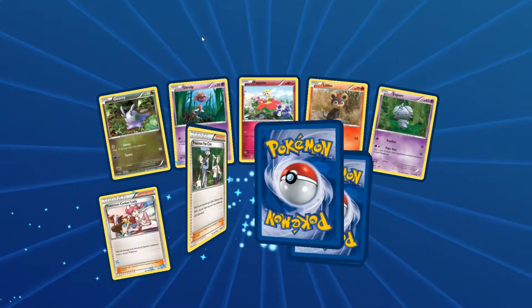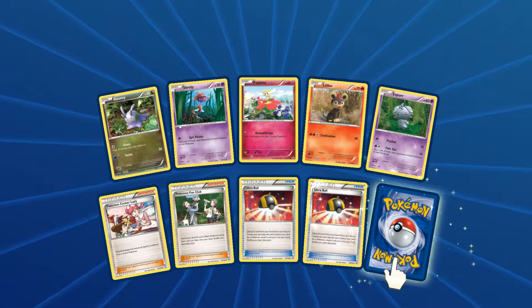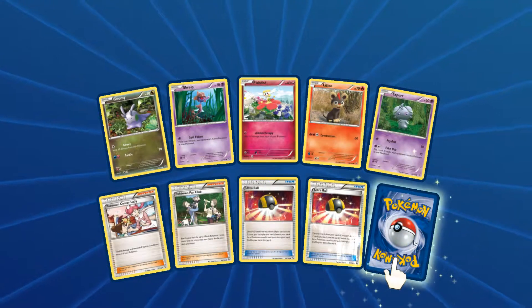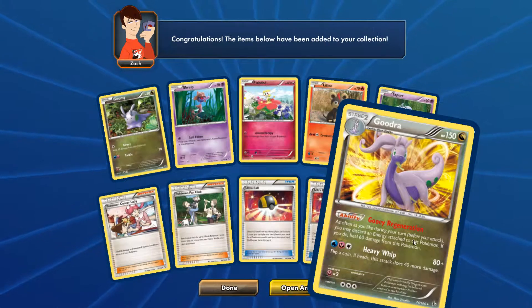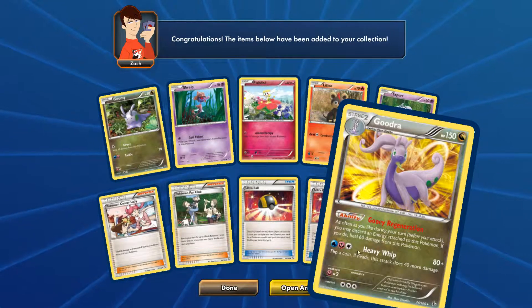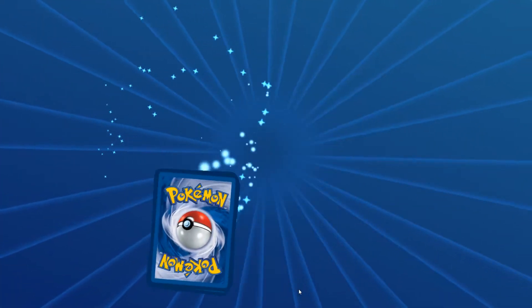Let's open another Flash Fire pack. We have a Goomy, a Scatterbug, a Flabébé, a Litleo, an Espurr, a Pokemon Center Lady, a Pokemon Fan Club, an Ultra Ball, a reverse holo Ultra Ball, and the actual rare is a Goodra — that's not the worst card, that's quite fine. And it is a holo rare, which is awesome.